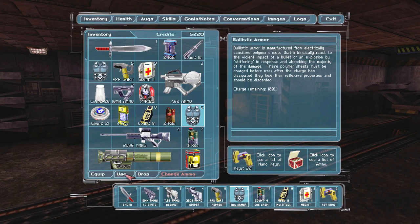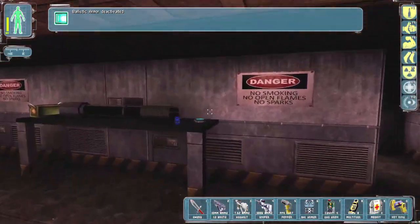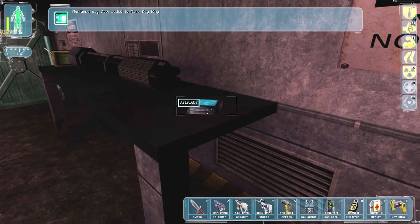I can't toggle it off from here. I think the game never had the ability to toggle that stuff off. Munitions door.